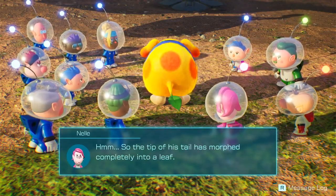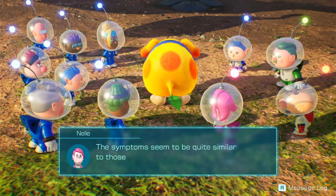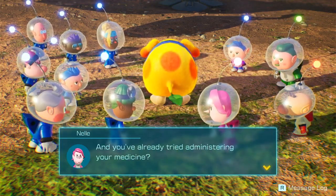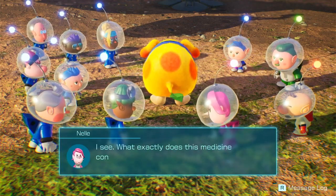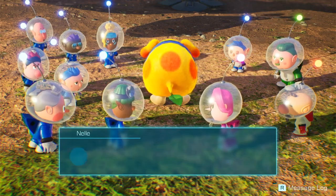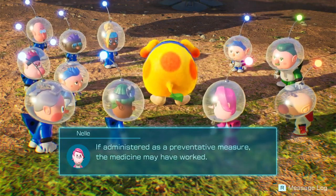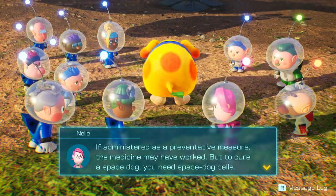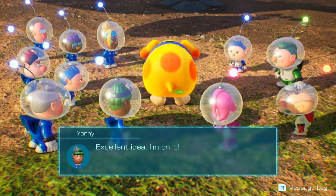The tip of his tail has morphed completely into a leaf — not like one I could easily pluck from a plant. The symptoms seem quite similar to those displayed by the leaflings. You've already tried administering your medicine — yes, it had no effect. What does this medicine consist of? A combination of glow sap and non-leafified cells from a non-leafified individual. Well, I think we've struck upon our main issue. Administered as a preventative measure the medicine may have worked, but to cure a space dog you need space dog cells. Could you make a dose using Moss's cells instead? Excellent idea, I'm on it.